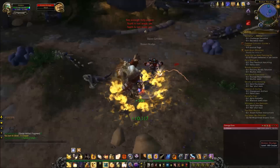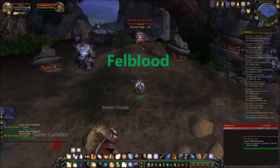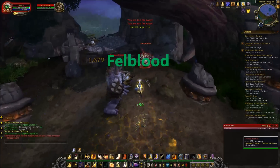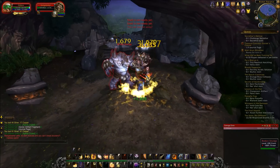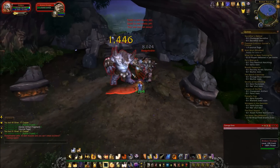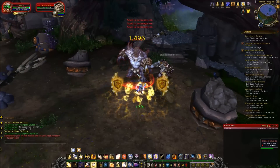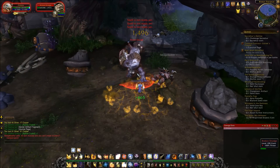Blizzard announced a new crafting material called Fellblood. It's really similar to Savage Blood where you're able to use it. This reagent is going to be used to upgrade your crafted Warlord's gear. With 6.2, the crafted gear is going to have two new rankings.